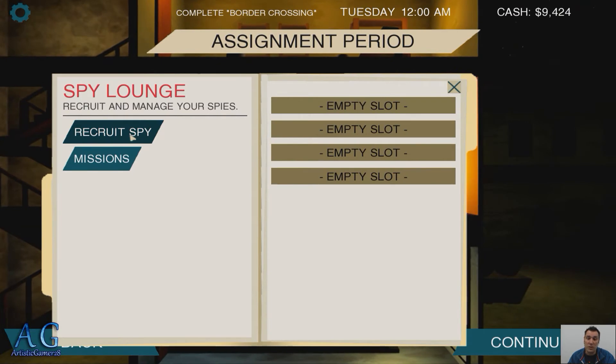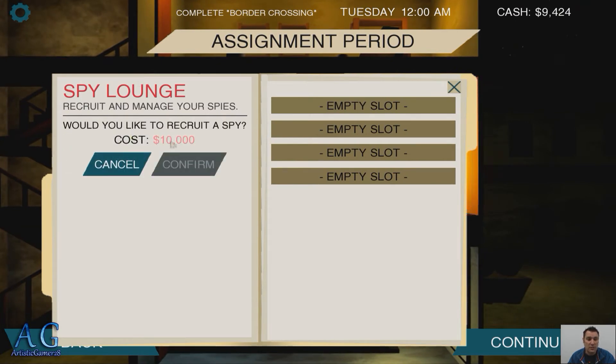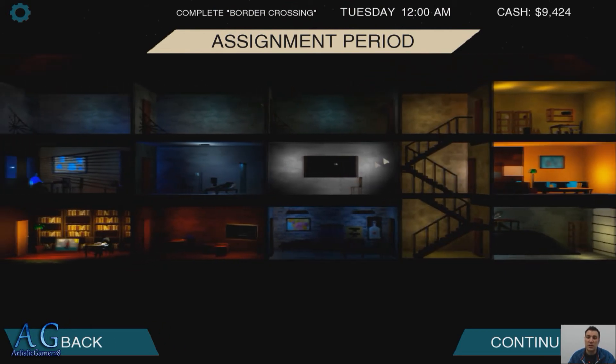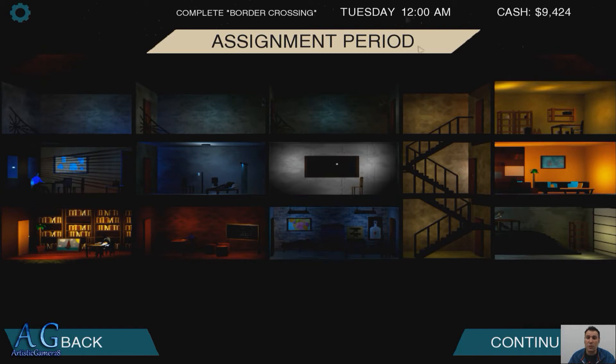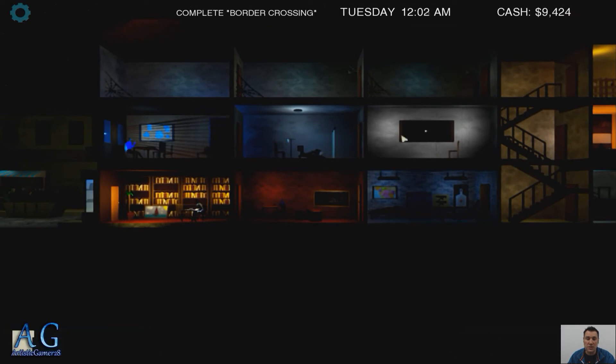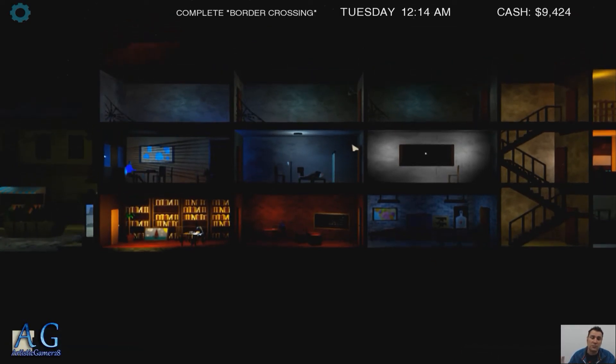Here we have to recruit another spy for this assignment using the spy lounge. I am just short — our cash is up here, I'm just short. This works on a two-hour period; this is how you gain money by accomplishing these missions within these rooms. I'll show you how that works — it goes from 12 till 10. So we've got a couple hours to get going. We've got about a 10-hour window, which is pretty short by the time we're all said and done.